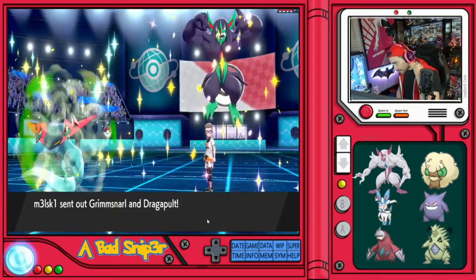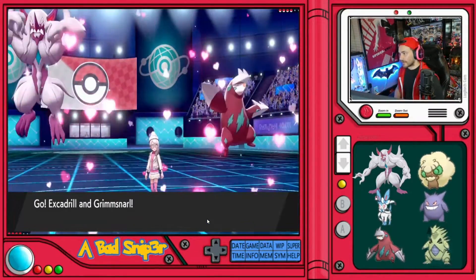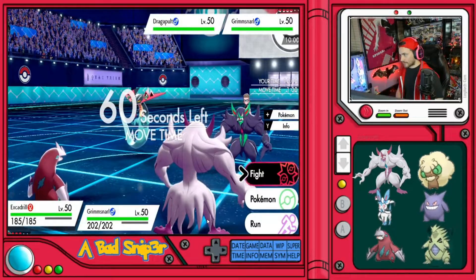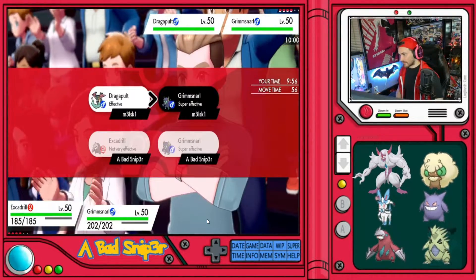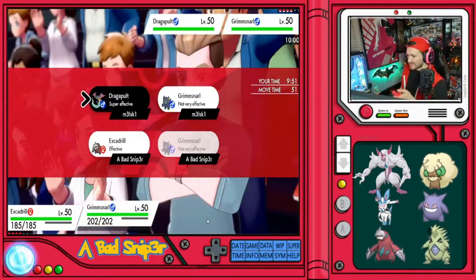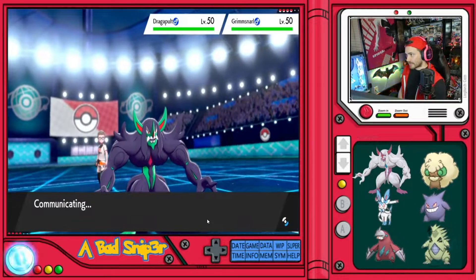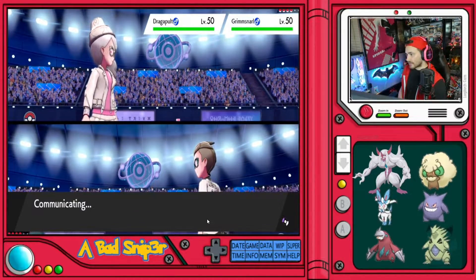We're seeing Grimmsnarl and Dragapult on the opponent's side, and we got Excadrill and Grimmsnarl on ours. We're going to Dynamax and use Max Steel Spike on their Grimmsnarl, and we're going to Sucker Punch the Dragapult. If the Dragapult does not Dynamax, it will get one-shot. If it does Dynamax, we're Dynamaxing our Excadrill so it can live.